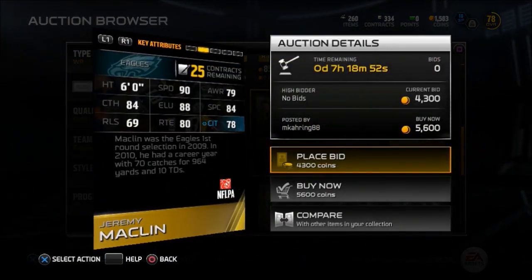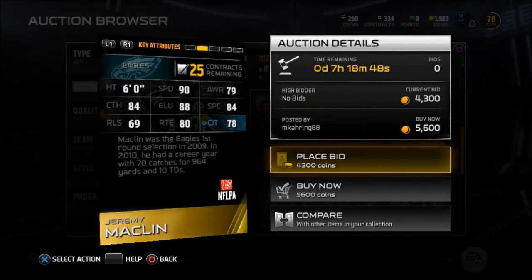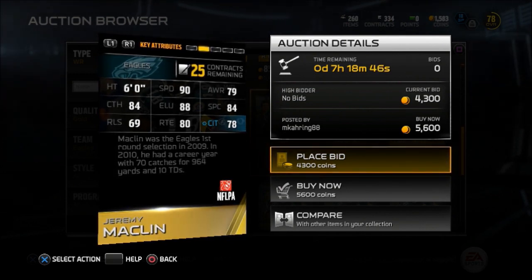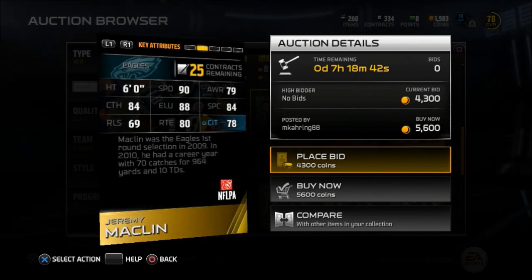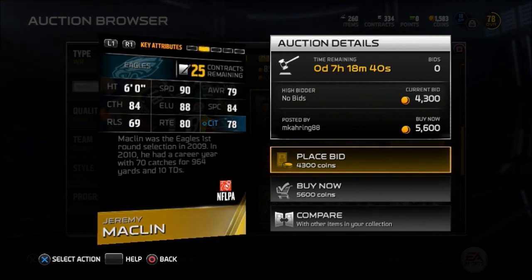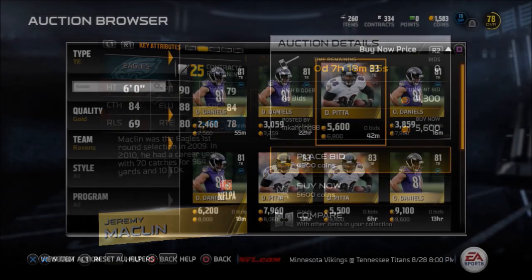Now we're going to Philly for this one. We got Jeremy Macklin coming off an injury. Look at these stats — 90 speed, 88 elusiveness, 84 catching, 78 catching in traffic, 84 spec catch. Nothing too standout, but at the same time he's still an all-around great card to have for around 5K.